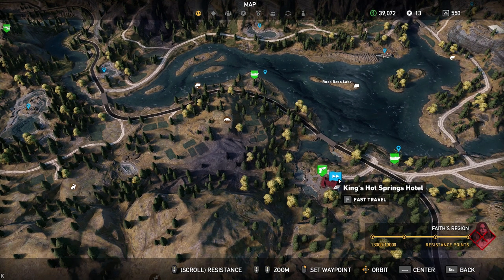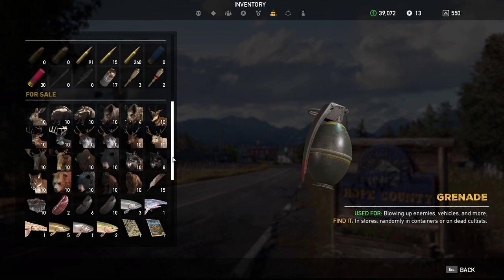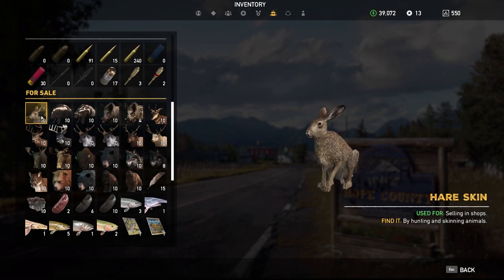North-ish of the Hot Springs Hotel. Next animal on our list: the Elusive Hare. This thing is a pain to hunt, I will tell you.